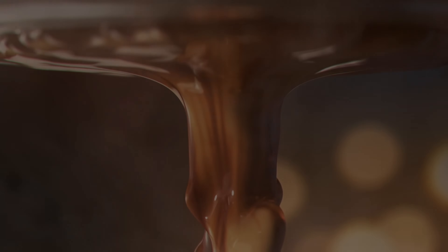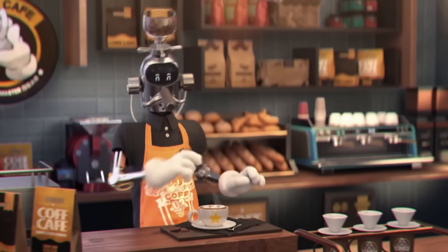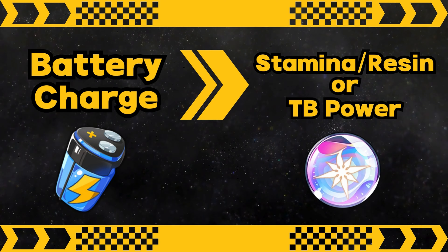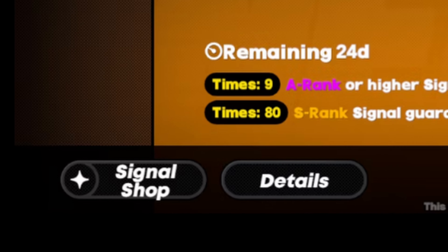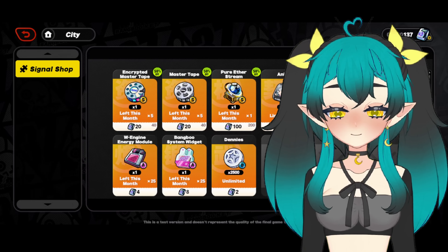Once you're in the game, it will play through the first story cutscene and dialogue with some easy tutorials to get you into the game. Once you're done with the tutorials, before continuing the main story, it will want you to level up your Internaut level. This is your account level, like your Trailblaze level or Adventure Rank. You can level up your Internaut level by completing side missions or commissions.